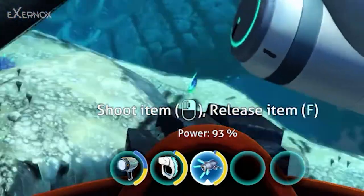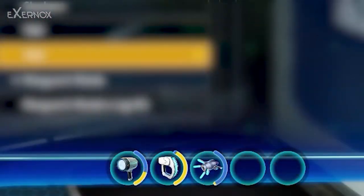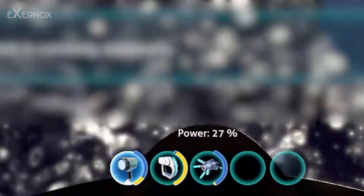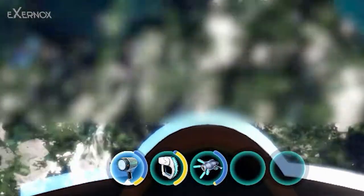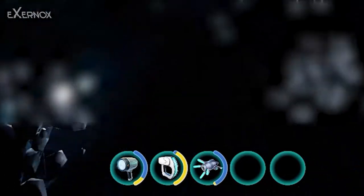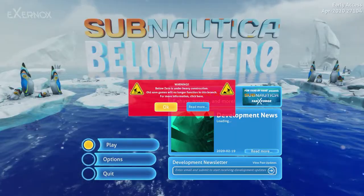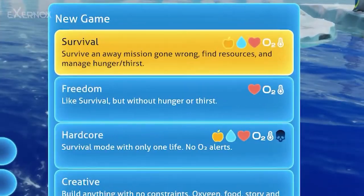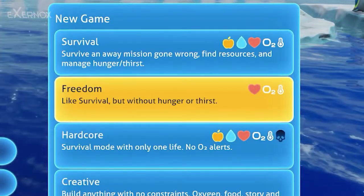All electronic equipment now has a dynamic charge bar representative of how much energy is left in the battery of the device, or just a battery or ion cube. This indicator updates in real time as you play. Another small change is the temperature indicator icon added to survival and freedom options on the main screen when creating a new game.